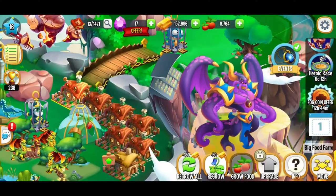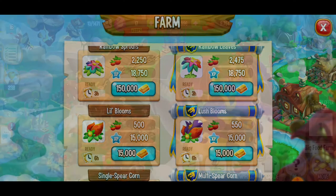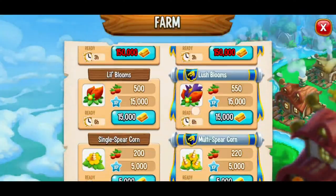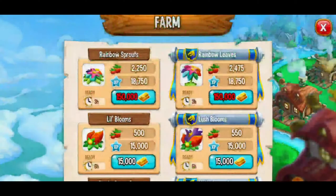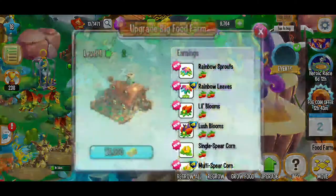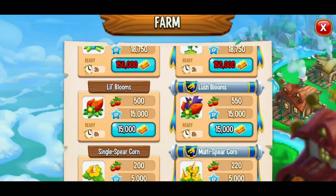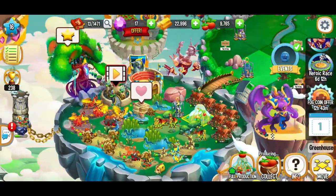Now it's time to reinvest that gold. The rainbow sprouts — even though I love rainbows, it's a little too pricey. Here we're going to go with the little bloom. Six hours — I'm fine with that. Six hours, six hours, six hours, and six hours. And here we're going to upgrade our farm. Next we're going to make the six hour food once more. So now we should have a decent amount of food waiting for us when we get back. Yeah, that was fun.